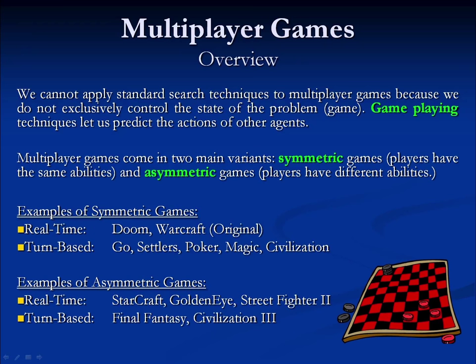Multiplayer games come in two main variants: symmetric games, in which all the players have the same abilities, and asymmetric games, where the players can have different abilities. We can also classify most of these games as either real-time games or turn-based games.